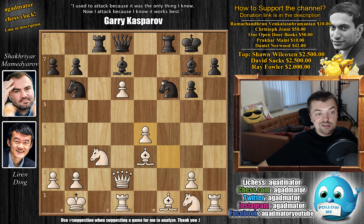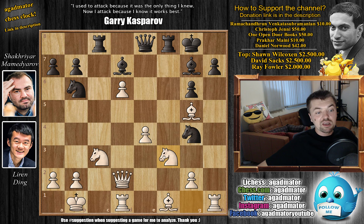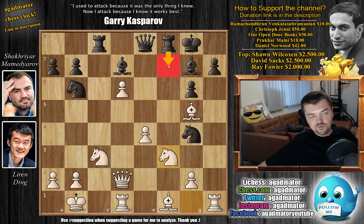We have f captures on e4, and now knight to g4 going after the dark square bishop. Of course, Ding doesn't want to part with his very strong attacking piece, so bishop g5 attacks the queen. Queen to e8, and now knight to f3, developing the knight — also blocking the f-file, because knight to f2 was a threat; you would lose one of your rooks.